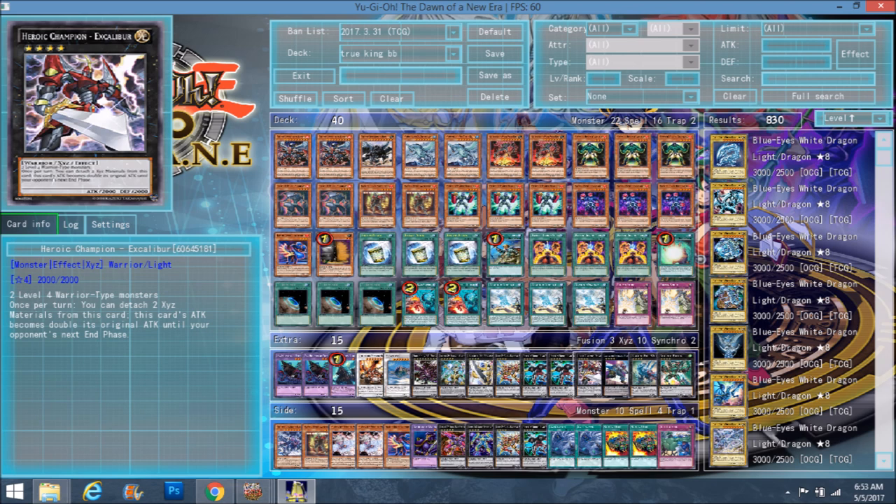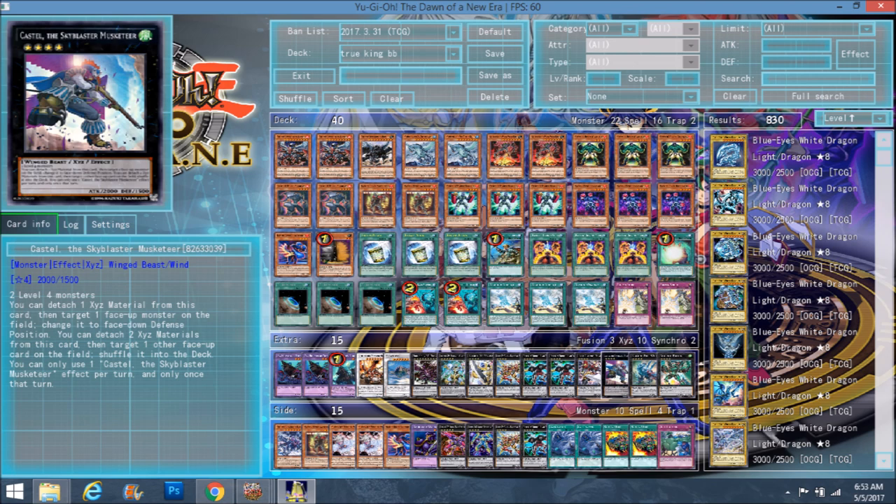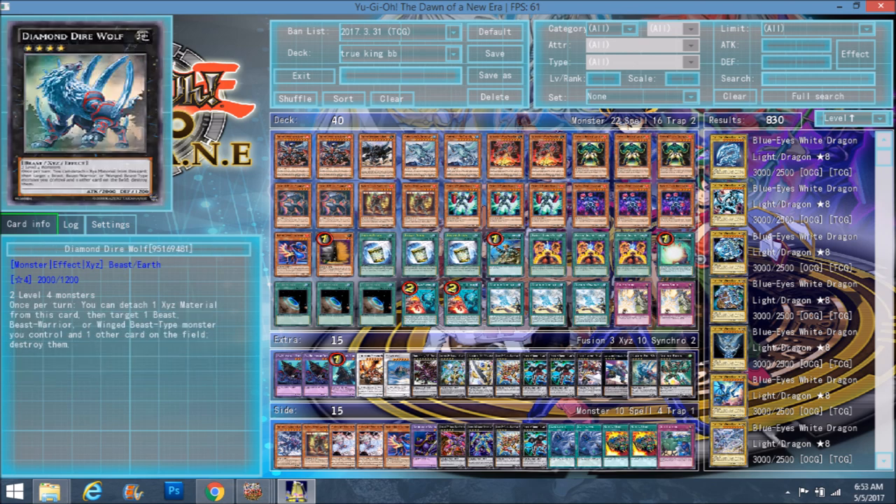Next we have one of my kind of mascots — Heroic Champion Excalibur. I don't think I've put him into a deck profile before. Two level four warriors, detach two, he becomes 4000 for the next two turns. That's really all he does — just a 4000 attacker with no real cost. Since this deck is entirely warriors, Excalibur slowly grew into my favorite exceed. And Diamond Direwolf, which you should replace with Tornado Dragon — Tornado Dragon is light years better than this, and this deck has no back row removal, so definitely play Tornado Dragon over Diamond Direwolf.